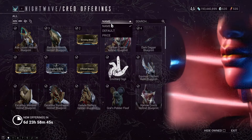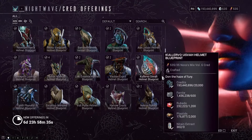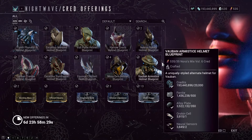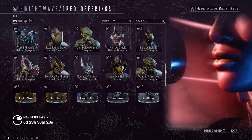Helmet-wise, there is the Wolf of Saturn Six dark glyph. No real new helmets — Clev-ver is there, but Clev-ver is not exactly a new frame. No Styanax helmet this week, which is notable.